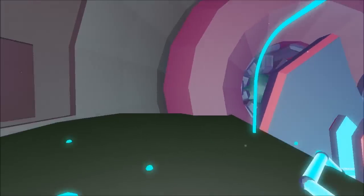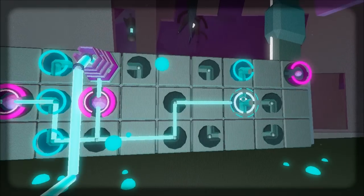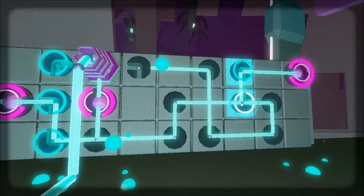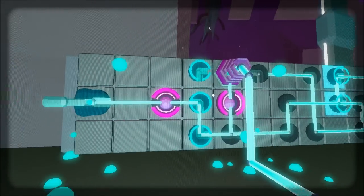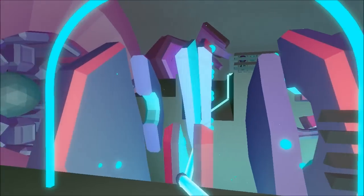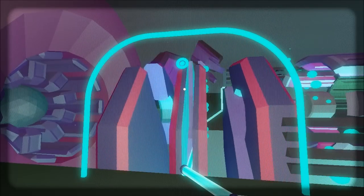But don't go there just yet. What we need to do is complete the rest of this, and that's done by doing this. So now you have these three purple things activated. Now what you're going to want to do, you can go over here and just activate this walkway.